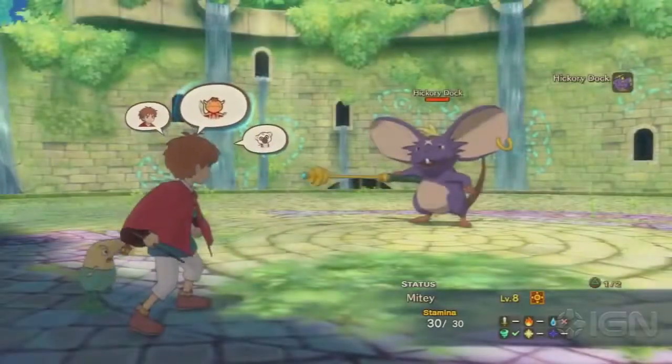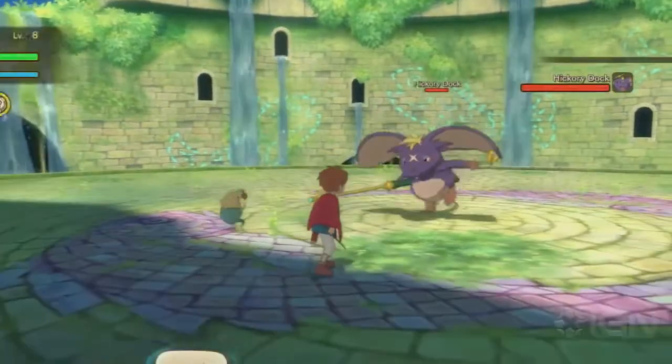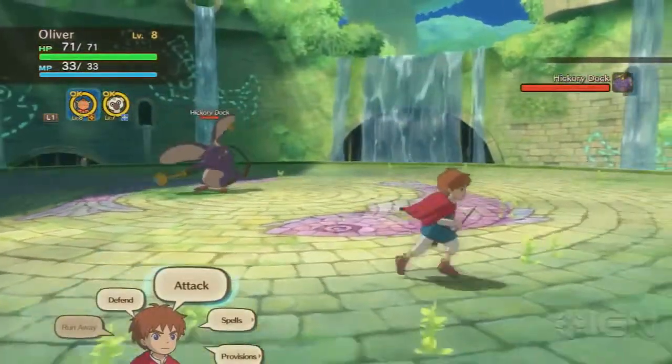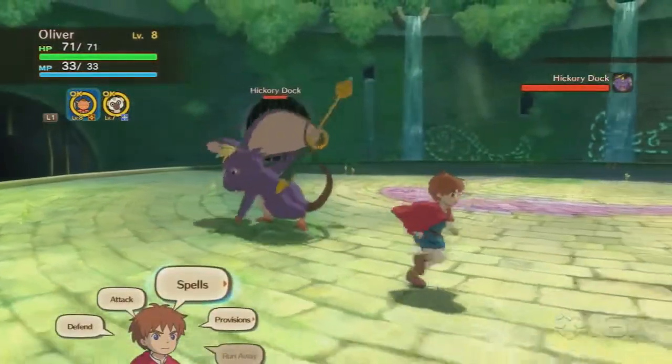Hey everybody, John Ryan here from IGN, and we're looking at the Hickory Dock boss fight in Ni No Kuni. It's the second boss fight. He's faster than the one you faced last time, which is the Guardian of the Woods, as you can see.